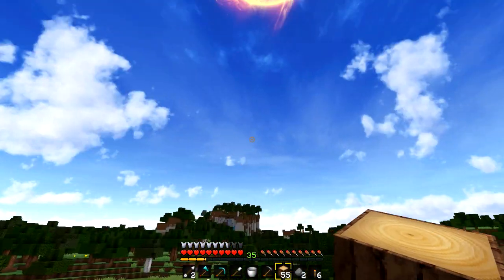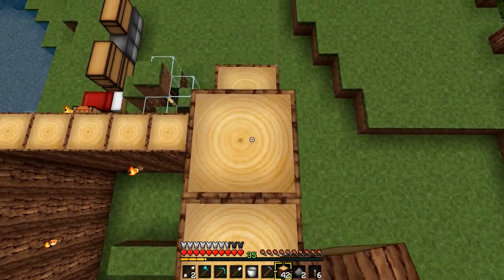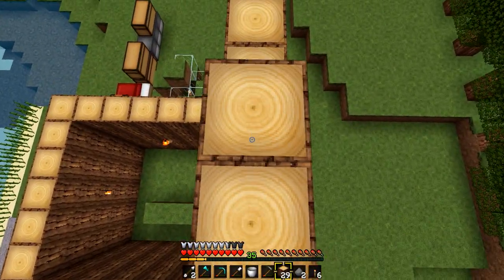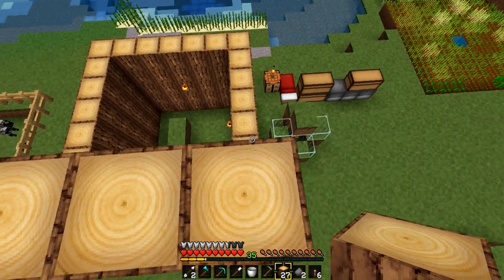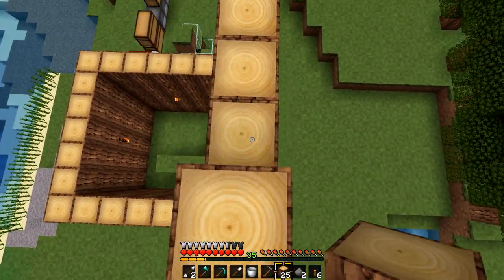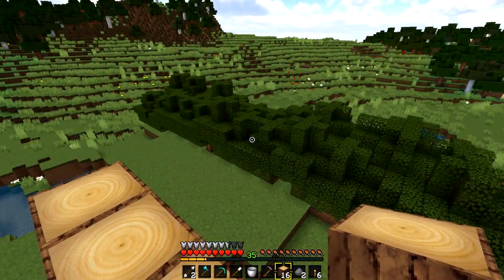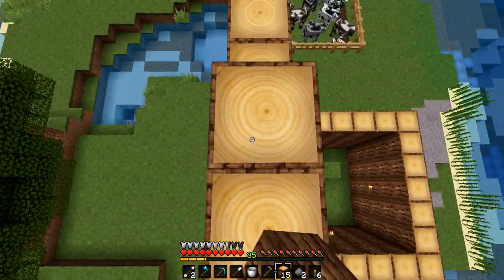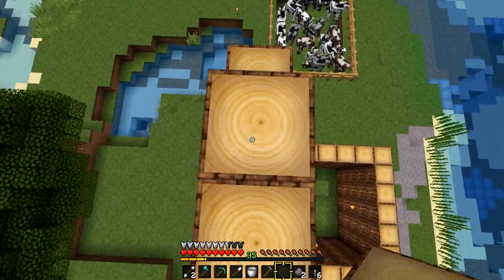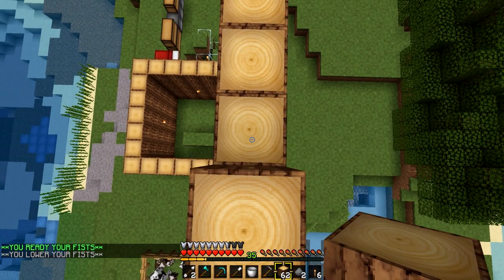Maybe I should do one side first to save time and see the height we're going to, then come back and fill in the rest later. The floor is probably going to change anyway. I want to go a lot higher actually. I still don't have enough wood - my axe is broke and I've already had to remake a new diamond pick because I already broke the last one. That's how much mining I've been doing.